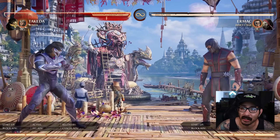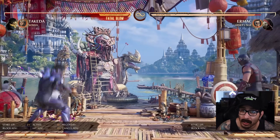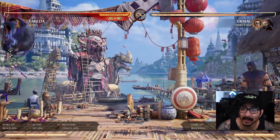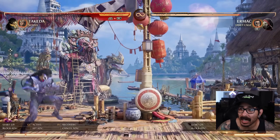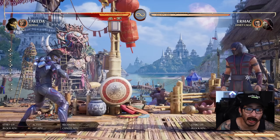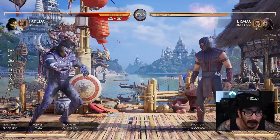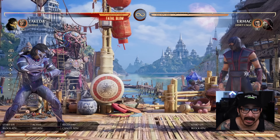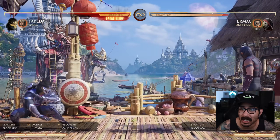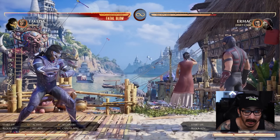The changes with this character are his kunai. Takeda's shooting star, which used to be a mid, is now a low. And this is huge because you can throw these suckers in the air. They have really good range — you can get it full screen if you jump high enough. The jump-in pressure from Takeda is going to be real juicy. Some opponents are going to be looking for an anti-air or an up block, so being able to just jump and throw one of those low kunais and catch them slipping — I feel like it's going to be really juicy in his overall game plan.